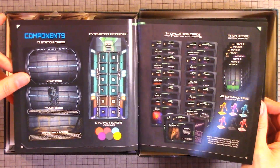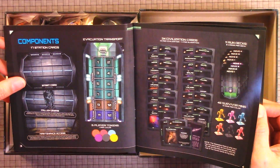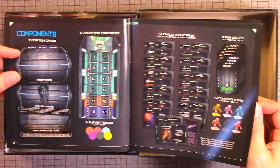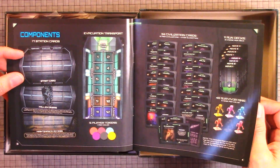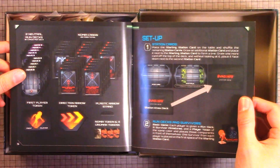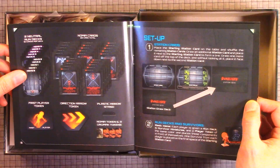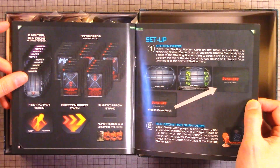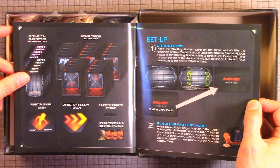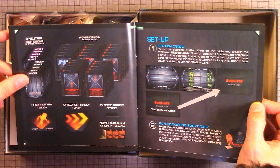There are 17 station cards, an evacuation transport, 34 civilization cards, 11 run decks, and 48 survivor minis. Two neutral run decks, Nomiya cards, first player token, direction arrow tokens, plastic arrow stand, and Euro max tokens.